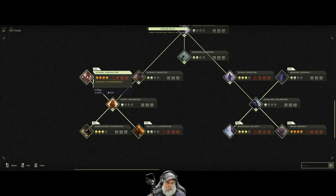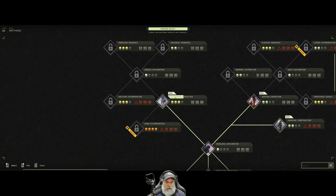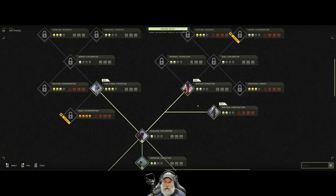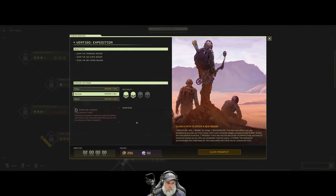Construct a functioning base — that's a four skull mission. Clear a path to enter a new region — we could do this, it's a two-day quest, plus it'll unlock this Husk Extermination which probably gives some significant rewards. Or there's Vertigo — clear path — that's another clear-the-path and then it unlocks all of this stuff.